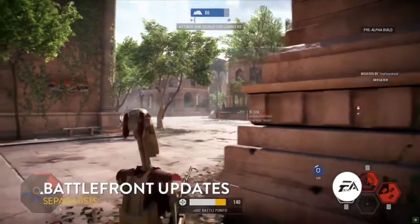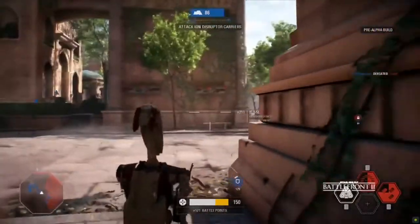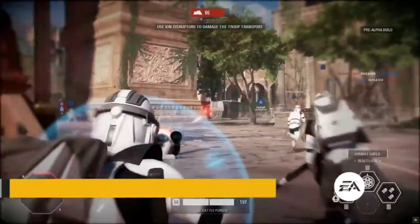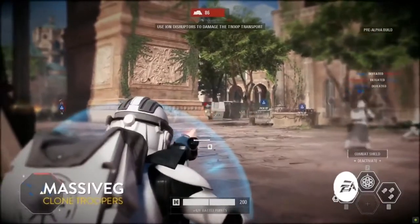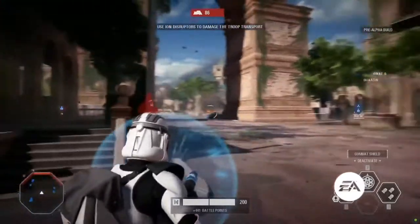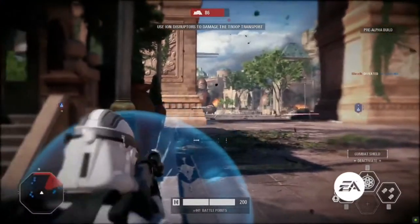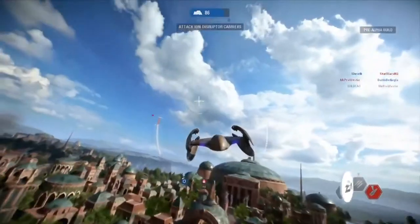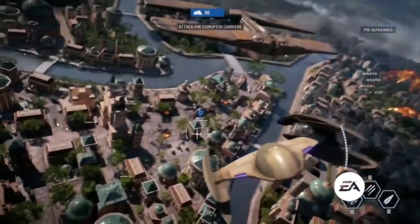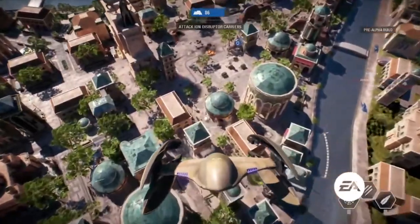Right now what we're seeing is some specialist gameplay. Let's talk about the specialists and also the different classes. This class in particular that Massive-G is using is the heavy class — specialist, or sniper. The heavy class has a bit more health than your average trooper. They're also able to pop that combat shield and try to push into areas, so you can see those guys as pushers or defenders.